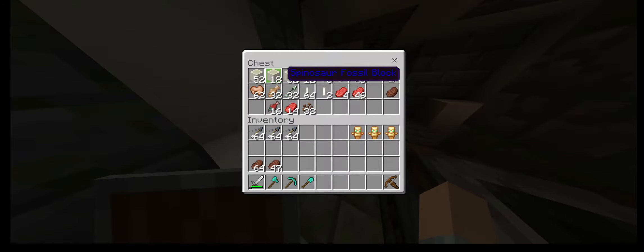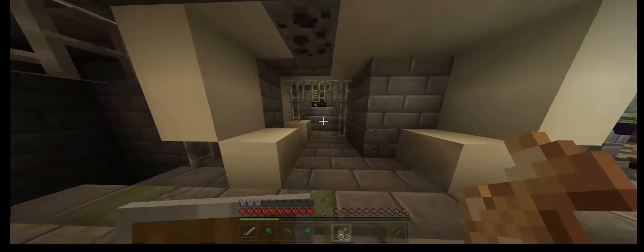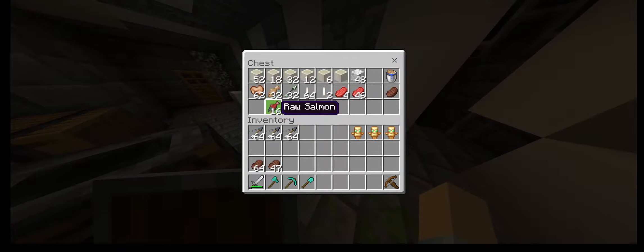The next one is a Spinosaur, and the Spinosaur would drop 18 Spinosaur fossil blocks, some war piranhas - 32 to be exact - which would do four bars of food health. And they would also drop some salmon too.